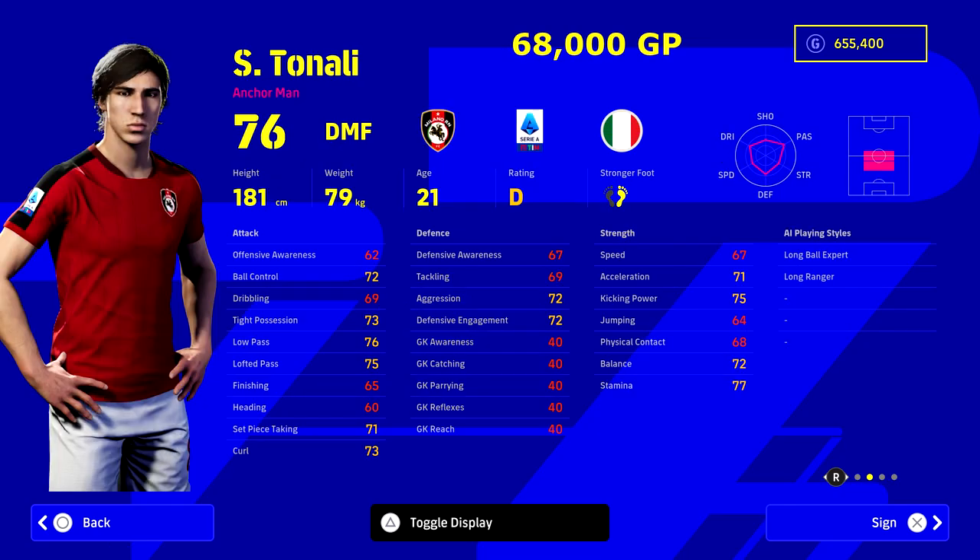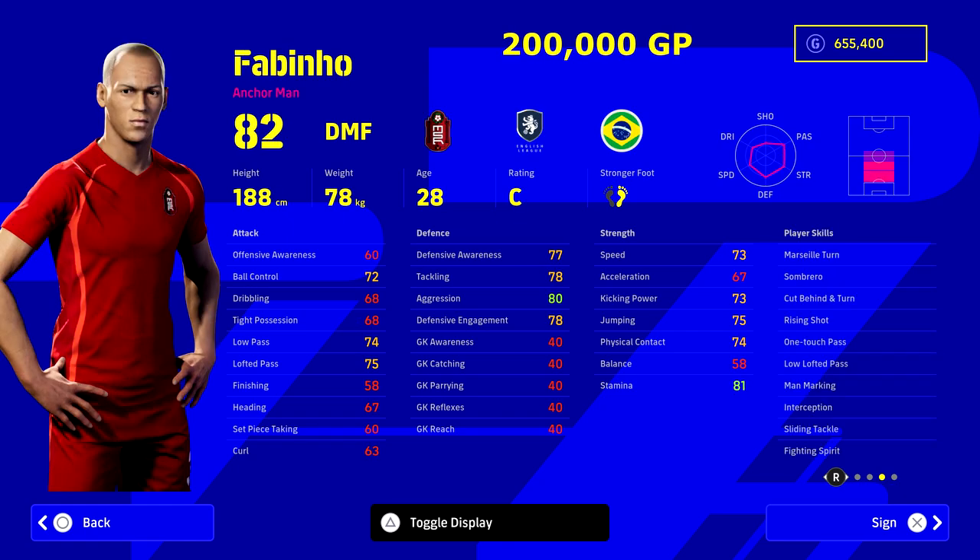Lamina and Barrios are cheaper Kante alternatives, whereas Nico Gonzalez and Tonali are more like Pirlo or Busquets — players that distribute the ball and anchor the defensive midfield. If you want your midfield to have a passer, Tonali from AC Milan is that guy. He's only 21 years old, costs 68,000 GP, and has been highly recommended by a lot of streamers and content creators.